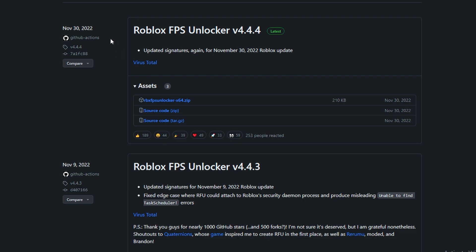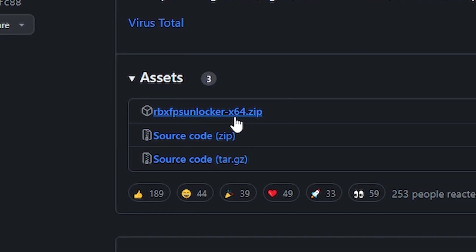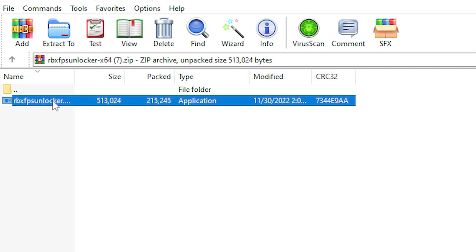The first thing you guys are going to want to do is go to the link in the description below, then go to where it says Roblox FPS Unlocker and just click it. Once you have it downloaded, just double click it and then double click where it says RobloxFPSUnlocker.exe.